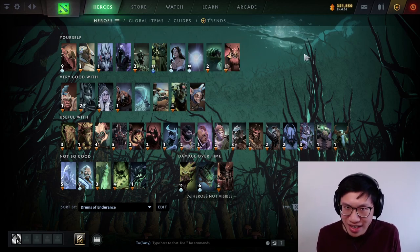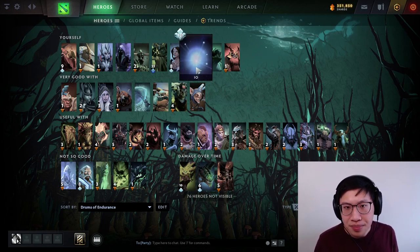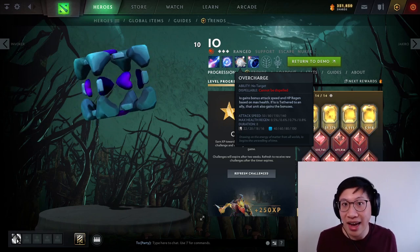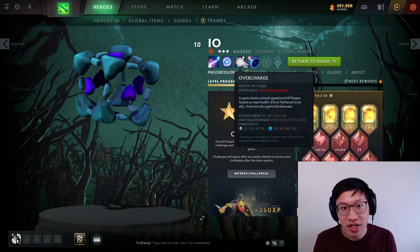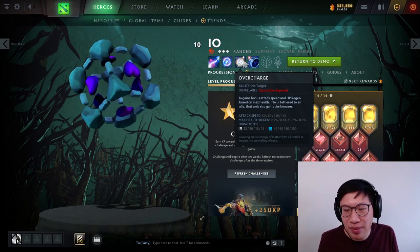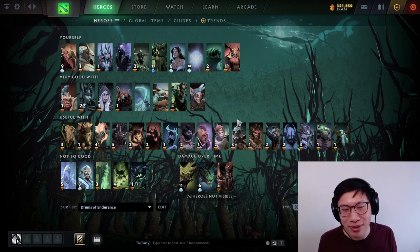Treant and Marana are heroes that don't really need any item in particular — they're very flexible in their build, so they could buy a first-item Vlads if it looked like a good Vlads game. Io is really cool because he tethers to a target and Overcharges them to give a ton of attack speed — he's already designed to amplify carries. With Vlads you provide lifesteal and bonus damage, and while tethered Overcharge affects yourself too, so you're attacking quickly and each auto attack lifesteals a little, which gets shared with the tethered target.